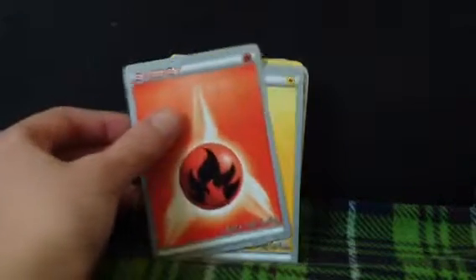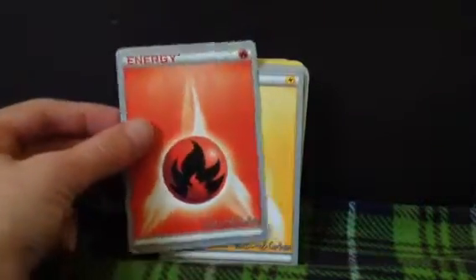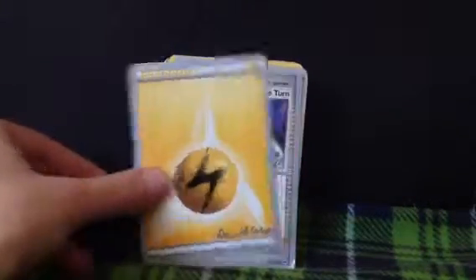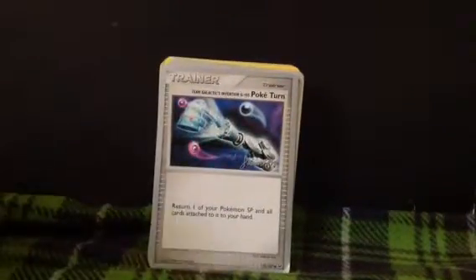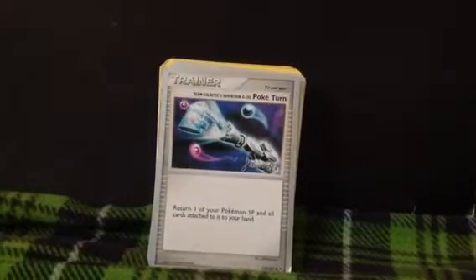We're starting with the World Champions. It's crazy. Whenever I get a World Champion energy I'm like, how is that World Champion? Same thing with this. The way you can tell it's World Champions without looking on the back is they're actually rimmed with silver edges instead of gold like this one.